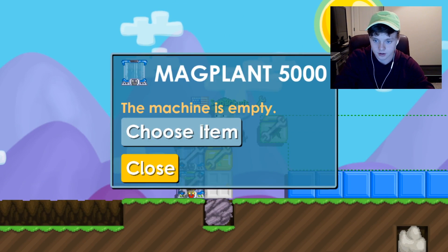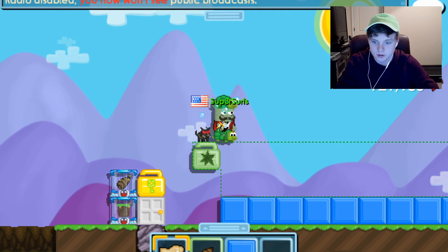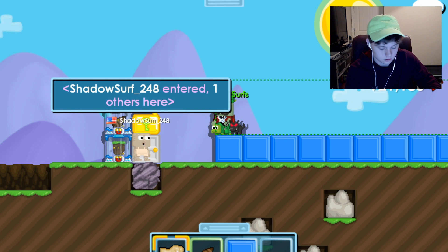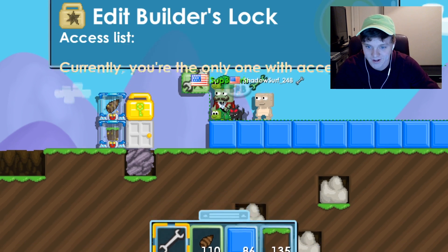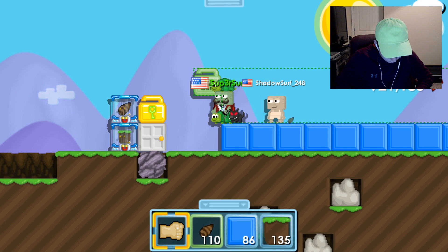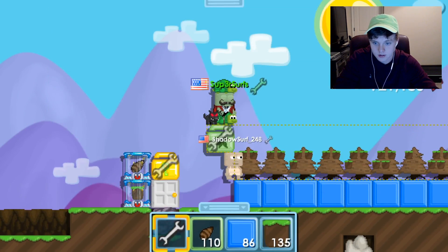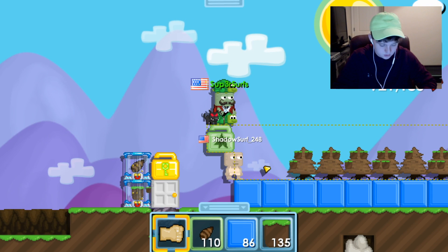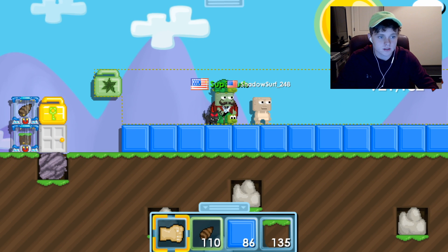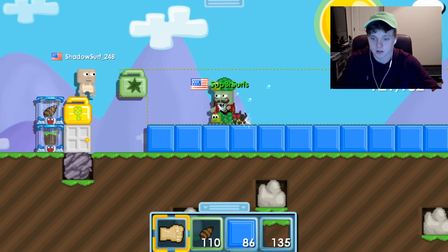We're just gonna test this out with dirt first — dirt block in one and seed in the other. I'm going to bring an alt in here with a random guest account and test this out. I need to activate the builder lock first — allow anyone to build or break — once these trees are done. Players could really just use this as a gem farmer if they break blocks in somebody's world and get gems from it.